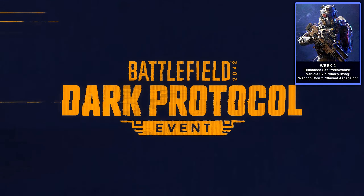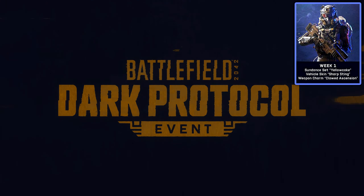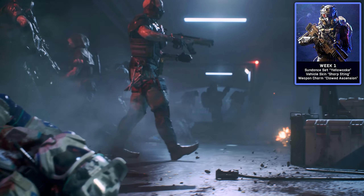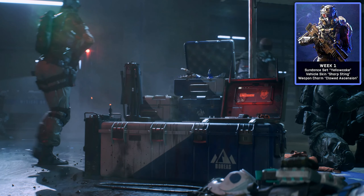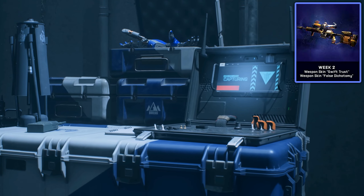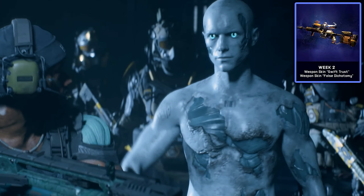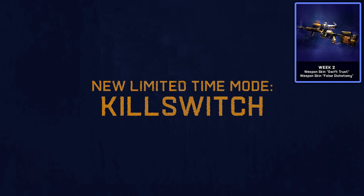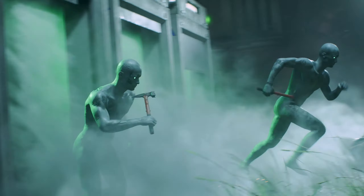For week one we got these rewards: the Clawed Ascension, a rare weapon charm; Sharp Sting, an epic vehicle skin; and Yellow Cake, an epic Sundance specialist set. For week two we got Hard Case, a rare player card tag; False Dichotomy, an epic weapon skin; and Swift Trust, also an epic weapon skin.